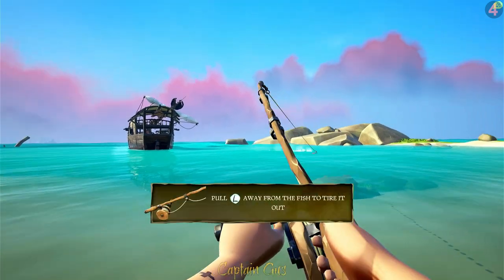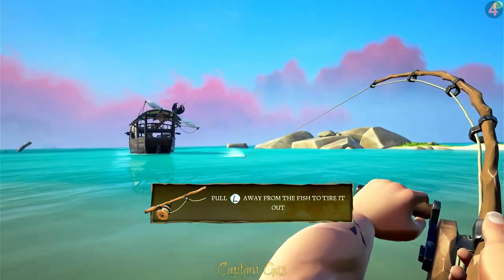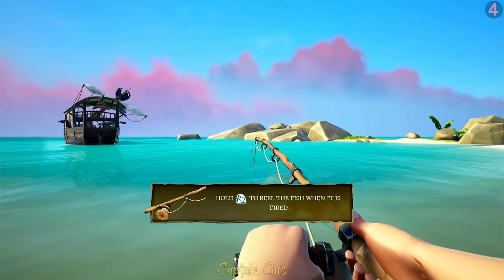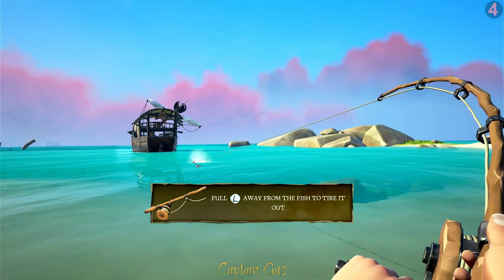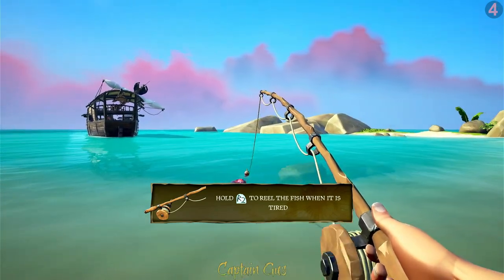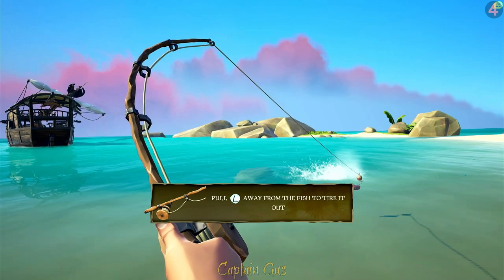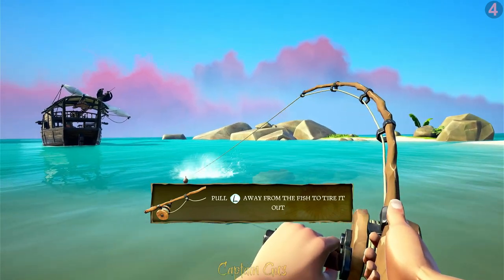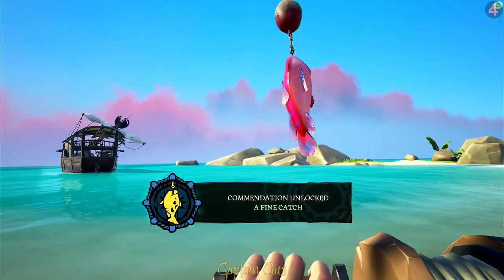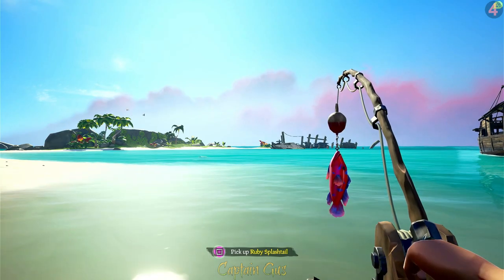As soon as the line drops down and goes slack, start reeling in. Fish always put up a little bit of a fight, so wait for it to go slack again before reeling. Keep repeating until the fish tires out, then reel in fully. There we go - we've caught a fish! As long as you've got space in your food inventory, five slots, it'll let you take it off the rod. Now we're going to cook it.